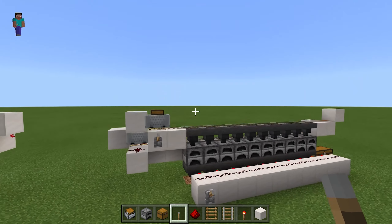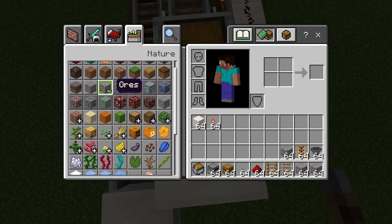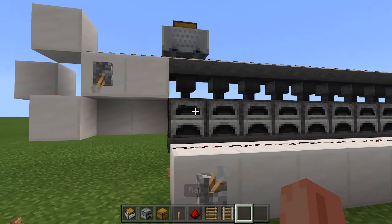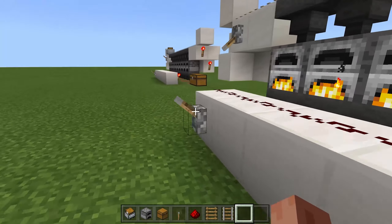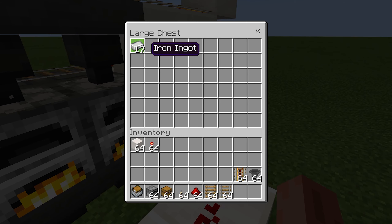So now you're finished, and I'm going to show you how it works. You're going to get some smeltable items — anything that you can smelt — and some fuel. Place the ore in the top chest and the fuel in the bottom, then flick the lever and it should all turn on. Because we are using minecarts with chests, each furnace should have the same amount, as you can see — they're all the same. Because the output is locked, everything is going to stay in the hoppers, but once we unlock it, it's all going to go into the chest. It's quite fast — this is usually as fast as you'll ever need.